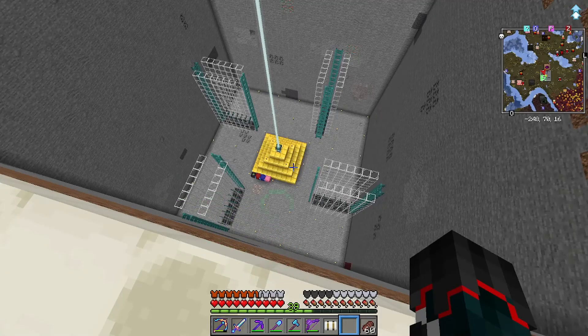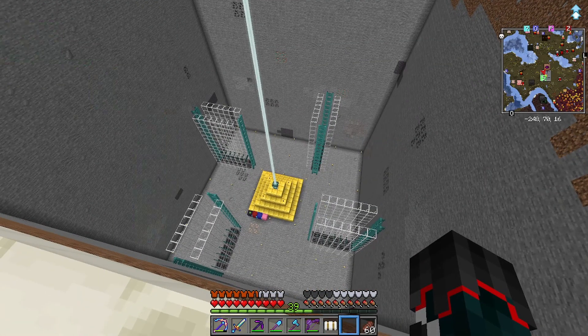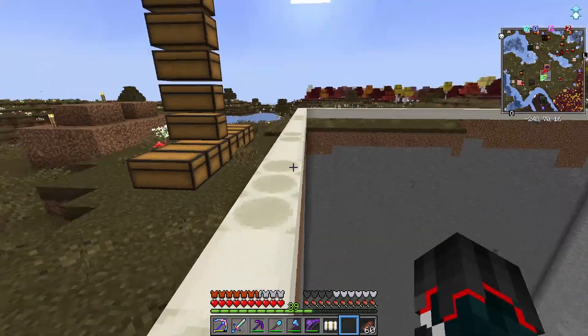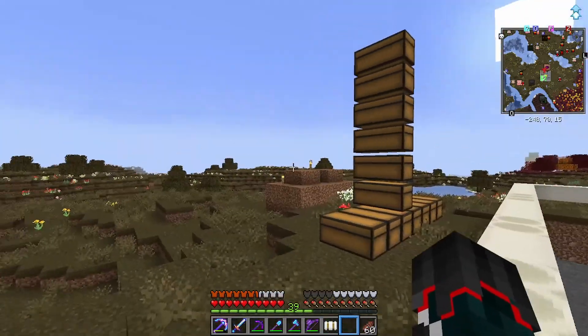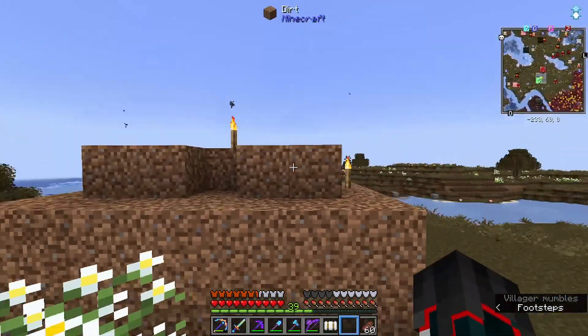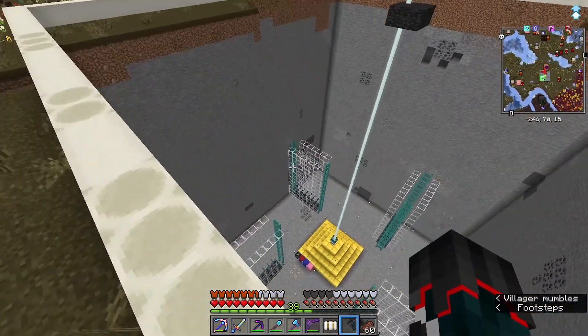I did a little bit more work than I originally anticipated, just because I had all the materials on me and it was really quick to just make all four at once. In between clips I brought over two villagers — there's one underneath here and one underneath here — because we're going to need 12 villagers to power this iron farm.